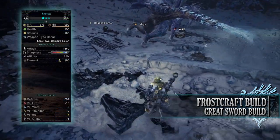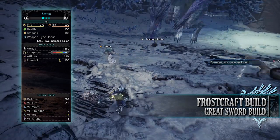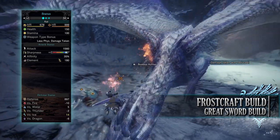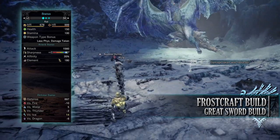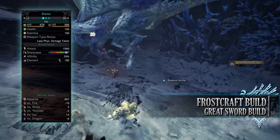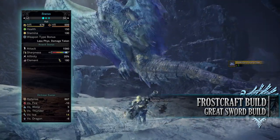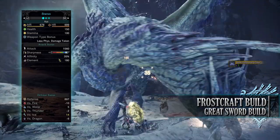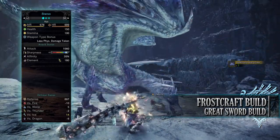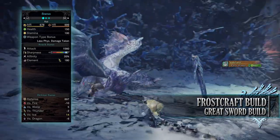If you've done what I've done here, you should have a build with 150 Health and 100 Stamina — which will be 200 Health and 150 Stamina when on a hunt taking all relevant consumables. You'll have an attack of 1560 with White Sharpness, an Affinity rating of 35% — which can be 85% when attacking tenderized monster weak points. You'll have a Thunder Elemental rating of 180, although you don't really have to take this into account with this build as it has an incredibly high raw attack already. You'll have an okay defense of 897, strong against ice and water but weak to the other elements.